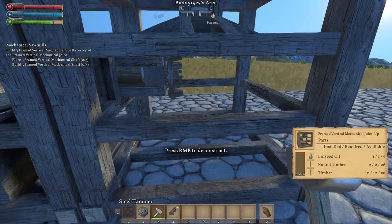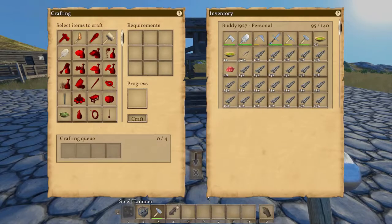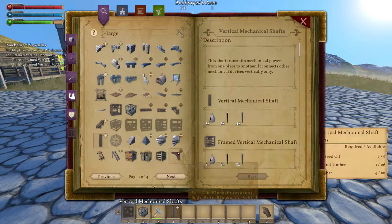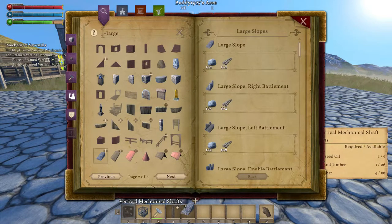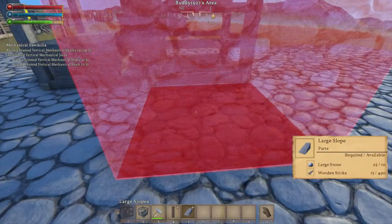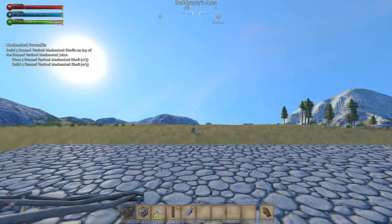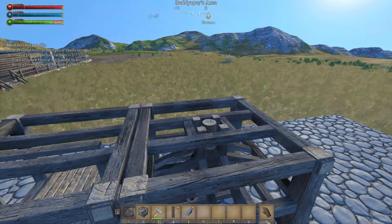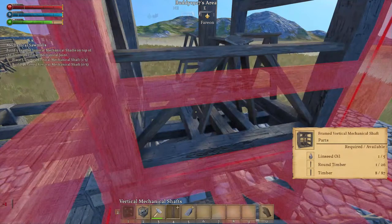Now we need to build three vertical mechanical shafts. We need to somehow get up there and be able to build this. We'll go to G — we need this, so let's put this there. I need a slope. We're not going to build it with this; I'm just going to use it so I can get up to the top. We'll use the framed version.